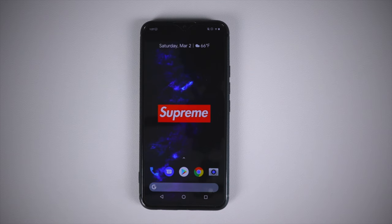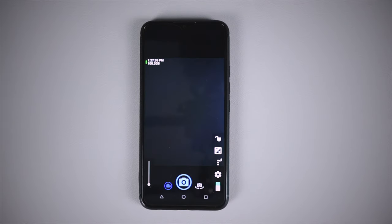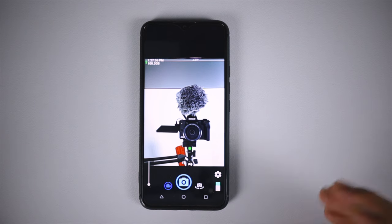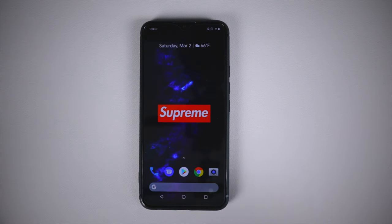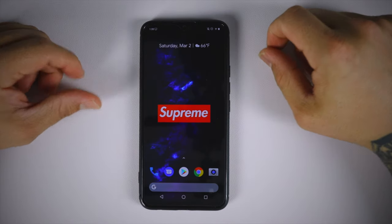Those are six things to make your Umidigi F1 feel faster. Now let me give you a quick bonus. The camera app — I kind of don't like it, and I did mention it in a previous video. But as a bonus, there is an app called Open Camera. It's a free app that gets updated regularly — it's like a community app where a lot of developers work on it. I absolutely like this app. It makes it look and feel better, the pictures look just a little bit better, and it gives you more options. That's just a bonus if you want to use it as a third-party camera app instead of the stock one.